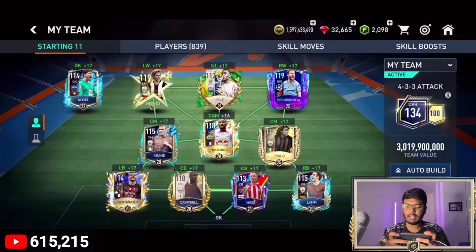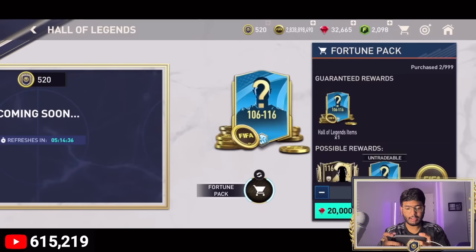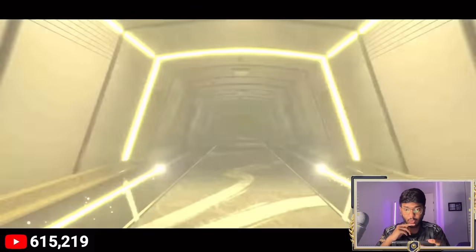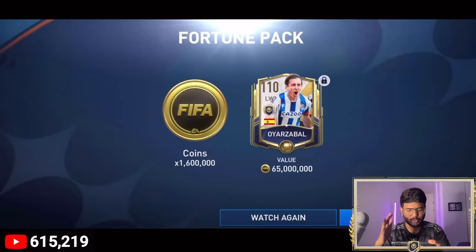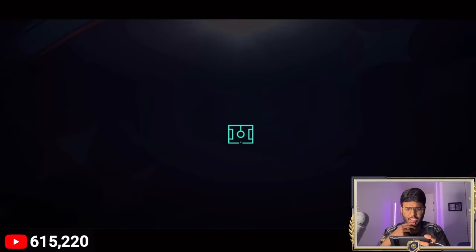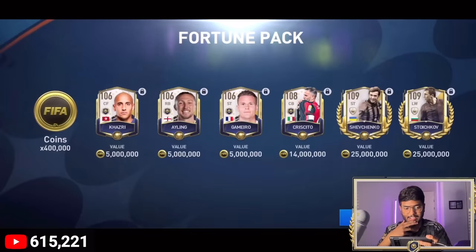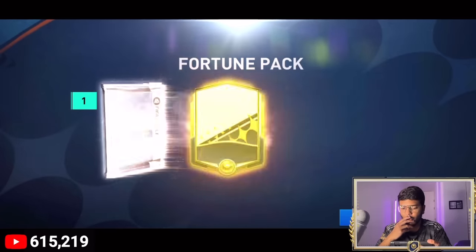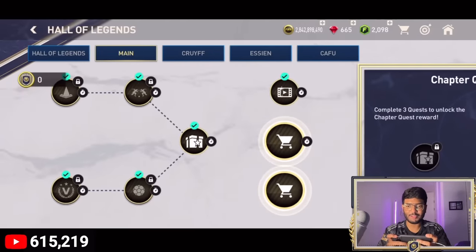Using Campos in the team — 113-rated Campos enters. Opening Fortune Packs, five at a time — walkout, icon Spain, Orzabal — not that good. Eight more packs at a time — no walkout this time. We got Shevchenko and Stoichkov though, two solid but upgradable cards. Eight more packs — the best we got is a 109-rated card and a 110-rated. Definitely not worth it.